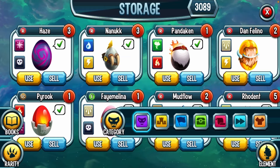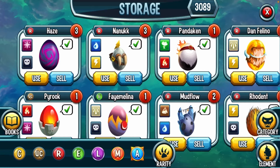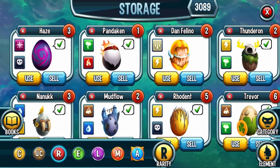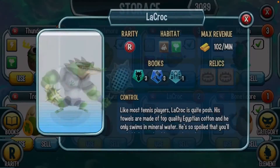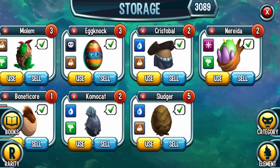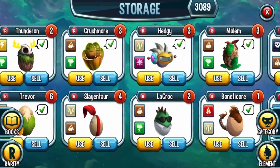Now everybody calm down — it's time for the monsters! I got quite a bit of monsters. Starting with commons: nothing there. Uncommons: one Pyruc uncommon monster. Rares: three Hazes, three Nanooks, two Mudflows, five Rodents, six Trevors, Slaying Tar, La Croque, three Golems, three Hedgies, three Eggnocks, five Sludgers, Nirida, Crystal Ball, Nolam, Crushmore, Thundorn, Dan, Felino — quite a bit of rares!